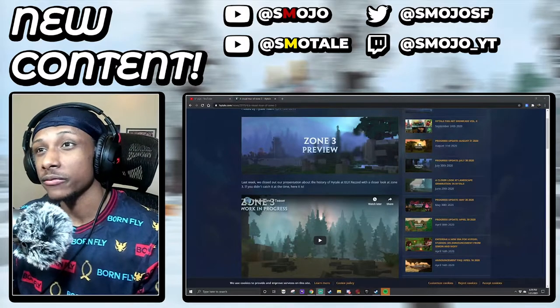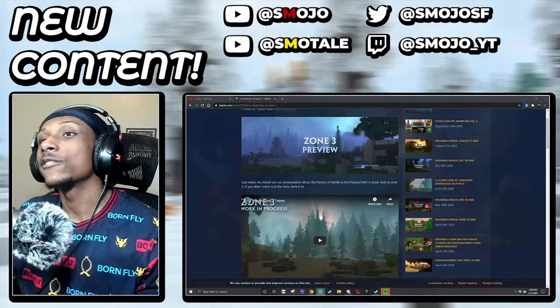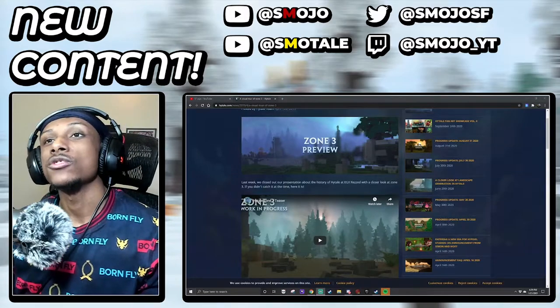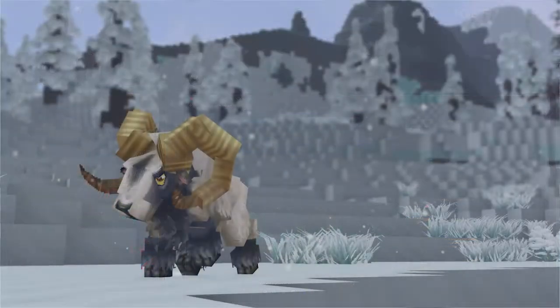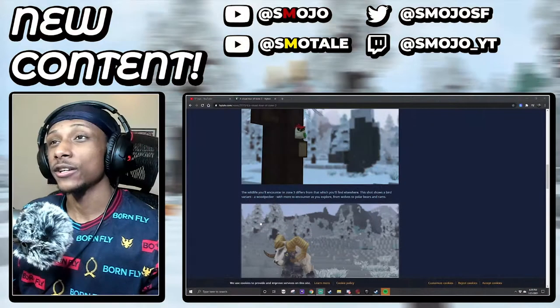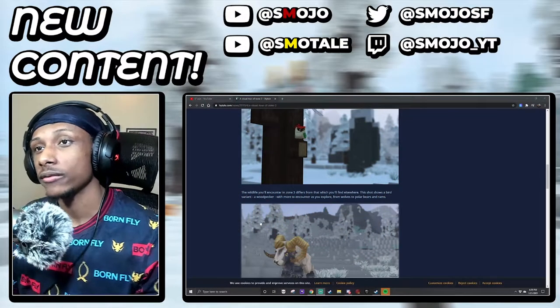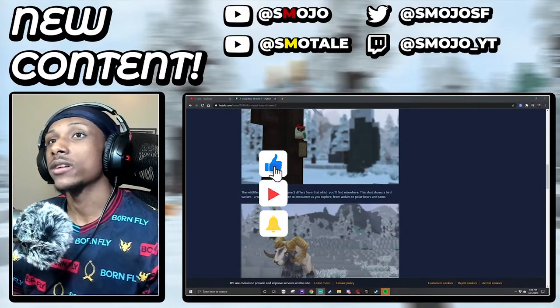If you don't already know what a zone is in Hightail, zones are pretty much like biomes in Minecraft — each zone is different from one another and they all have a different aesthetic. For example, Zone 3 is more of a snowy-ish type of biome, Zone 1 is more of a plains biome, and Zone 2 is more of a desert biome. Altogether there are about four different zones inside of Hightail, and I do believe they're going to extend the zones possibly to six or even more in the future.